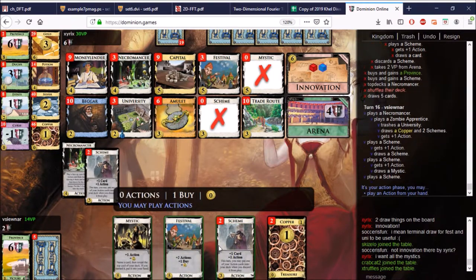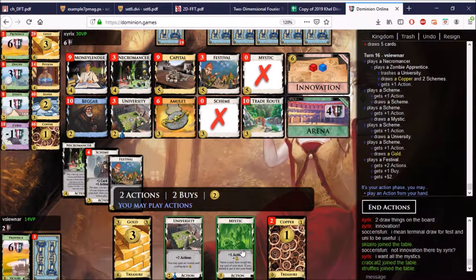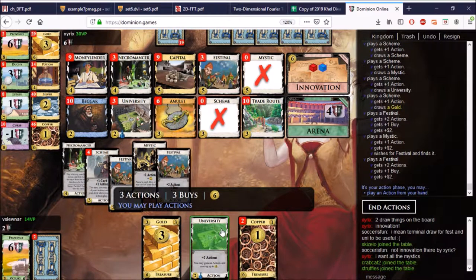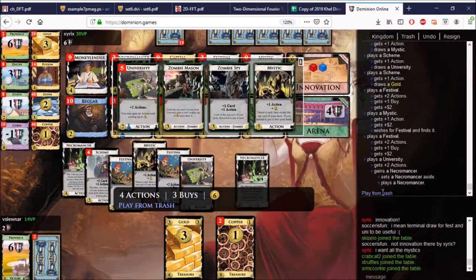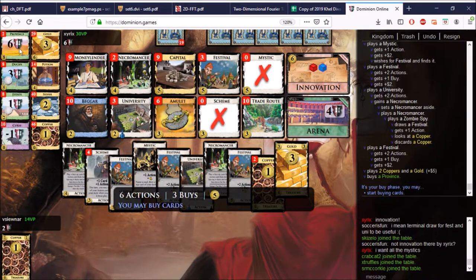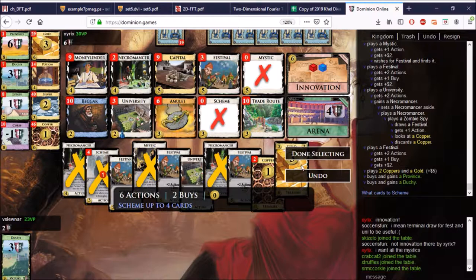Oh, it's like I knew — I didn't actually know. So Necromancer, play Necromancer, play as Spy, and get rid of this. Check it out — we have 13. Scheme, Necromancer, Necromancer, Scheme, Mystic. It doesn't matter because he'll win on the next turn. But I should put the University back with the Mystic. He just has to buy a Necromancer. Very good.